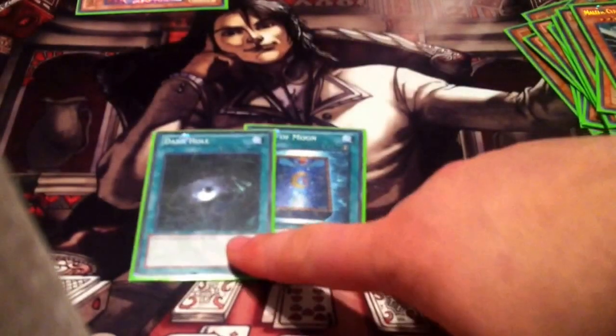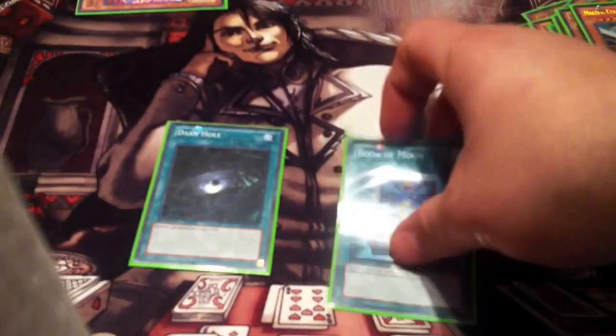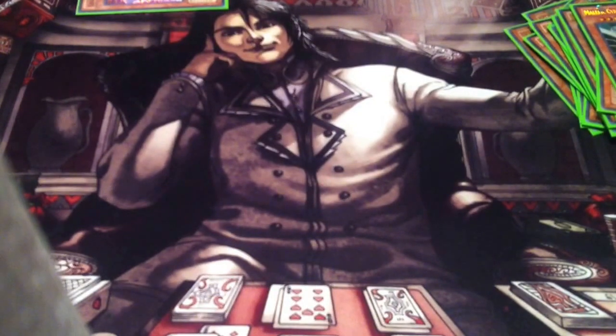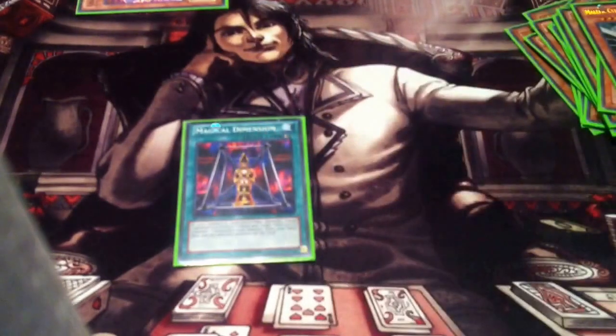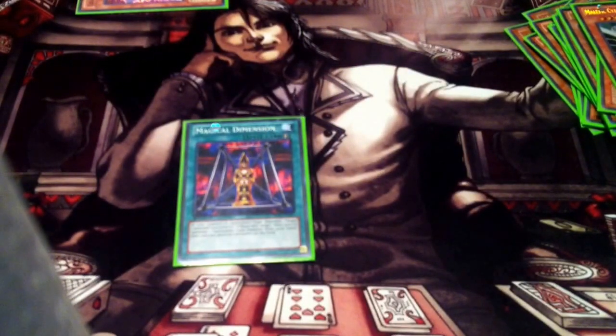Book of Moon and Dark Hole shouldn't need any explanations. You can use Book of Moon on your own Spy to flip it face down and get its effect off more than once on a single Spy — that's nice. My favorite magic card in the deck is Magical Dimension. What this card does is tribute a face-up spellcaster you control — which all Gravekeeper monsters are spellcasters.